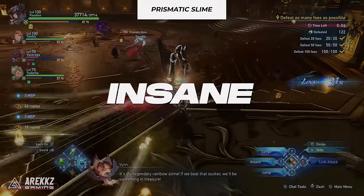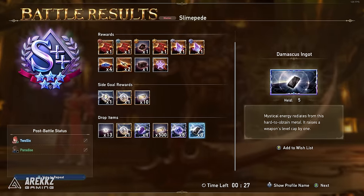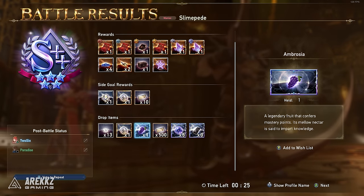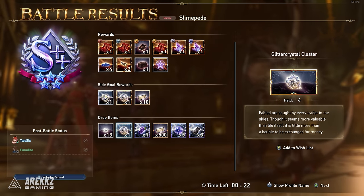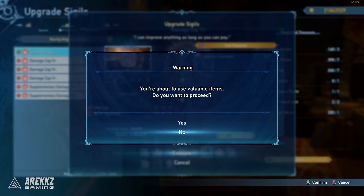This farm is game changing and will even show you a possible technique to make it a hundred times easier and faster. You see, upgrading your sigils, weapons and masteries is extremely important in Granblue Fantasy Relink to actually get way stronger.